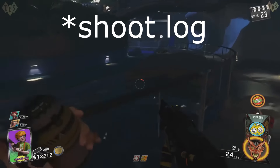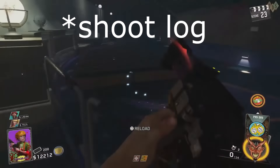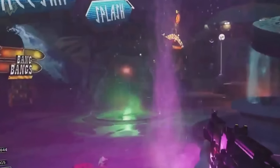The Shredder battery is found by first throwing a grenade in the log ride. After you've done this, make your way up to the coloured fountains where you can see the battery floating in the fountains. It moves around between the fountains pretty quickly, so make sure you grab it fast.